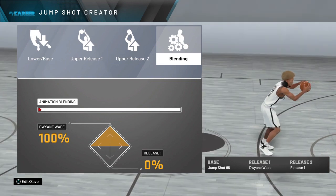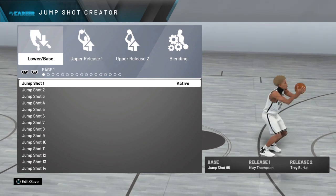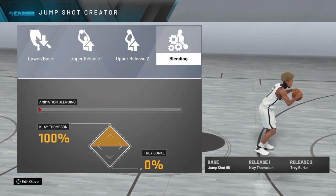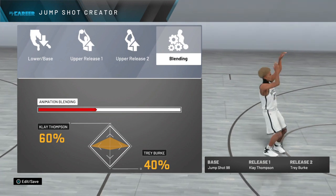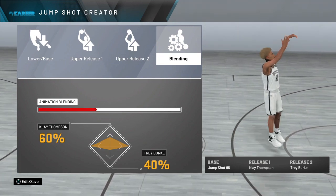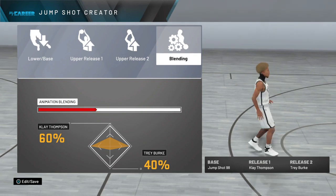This works for all builds, any quick draw. For jump shot number 2, we're starting with base 98. Release 1, we got Klay Thompson. And release 2, Trey Burke. If you have Hall of Fame quick draw, this is going to be so much faster than if it's on gold. When we go over to the blending, we're going to want to do Klay Thompson 60 and Trey Burke 40. Don't be asking me the blending in the comments because I'm displaying it right here for y'all. So y'all copy this down. Practice in your MyCourt, practice in the Pro-Am arena, and practice over in the park, because once you get this down, you're never missing it again. Start with the bar, take it off, and then you're going to be shooting green lights with the bar off. So I gave y'all jump shot number 1 and this is jump shot number 2.